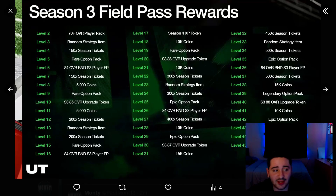Brian Dawkins is definitely the best card from the Season 3 pass. The Season 3 pass is pretty much the same as Season 2 — nothing too crazy — but honestly a lot better than what we've gotten in the last two years. This field pass is actually fire. You get season tickets throughout, a bunch of free players, BND cards, rare option packs, and random strat gems. Comparing Season 3 to CUT's season field pass, I'd go CUT — way more free cards — but Madden's is still fire.